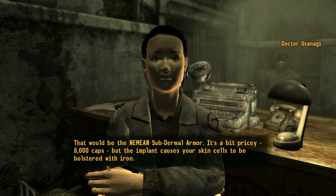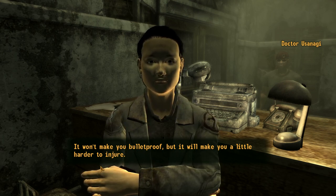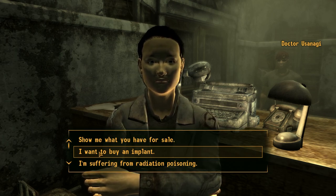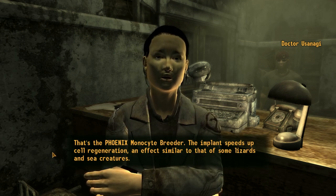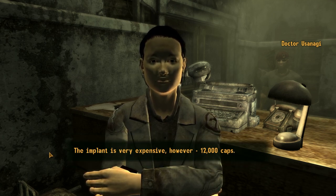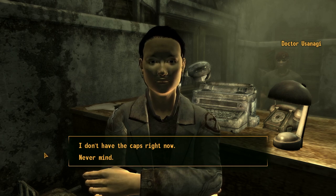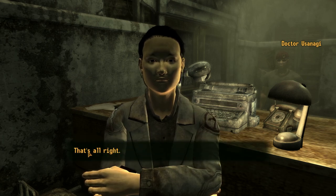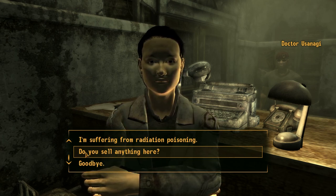The Nemean subdermal armor — it's a bit pricey. 8,000 caps. The implant causes your skin cells to be bolstered with iron. It won't make you bulletproof, but it will make you a little harder to injure. I don't have the caps right now. The Phoenix Monocyte Breeder — the implant speeds up cell regeneration, an effect similar to that of some lizards and sea creatures. 12,000 caps. That's even more pricey. Sounds like a really pricey way to just be a walking mass of tumors or something. I can't afford that — I'm going to have to start putting aside some money for that.